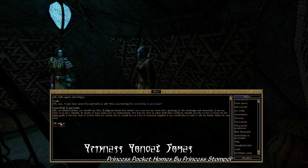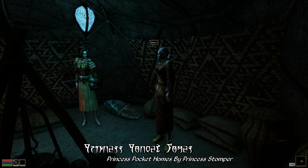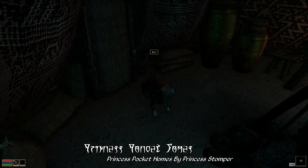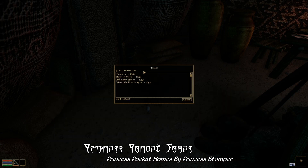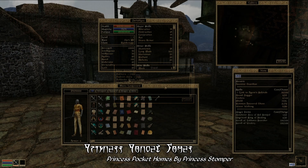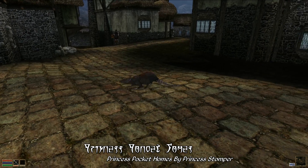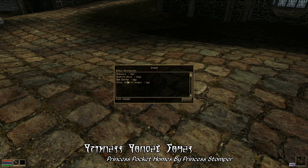As I already mentioned, this mod adds pocket-dimensional homes for you to find. Because they're in a pocket dimension, the only way to access them is by way of five special amulets hidden somewhere out in the world. Some of these you can purchase from NPCs, like this one for 2,000 gold, while others are being carried by dangerous creatures, and yet others are locked up and surrounded by guards that you'll have to steal.